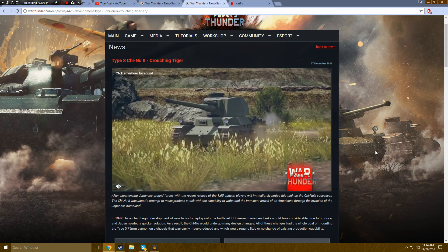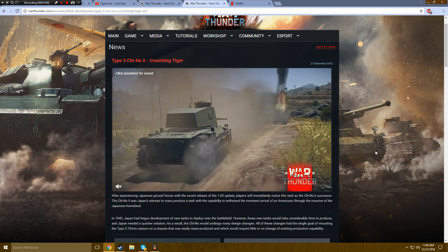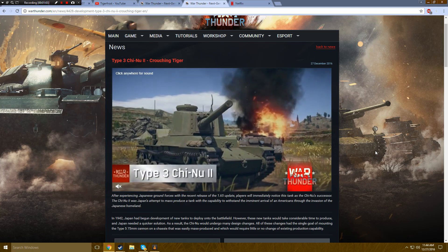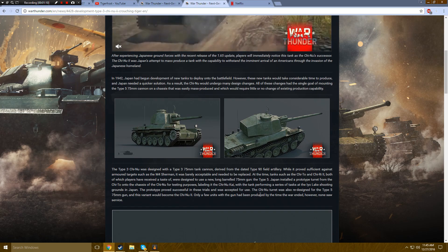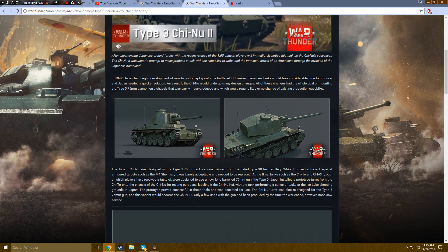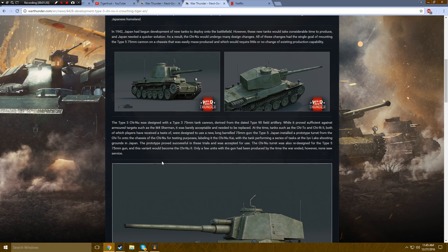So what I'm going to be talking about is the Type 3 Chi-Nu 2, which is basically a beefed up version of the Chi-Nu which is available on the standard tech tree. The overall difference is that all of these changes had a single goal in mind, which was to mount the Type 5 75mm cannon onto the tank. It was originally designed with a Type 3 75mm cannon derived from the dated Type 90 field artillery. While it provided sufficient firepower against armored targets such as the M4 Sherman, it was barely acceptable and needed to be replaced. So it makes a perfect premium.